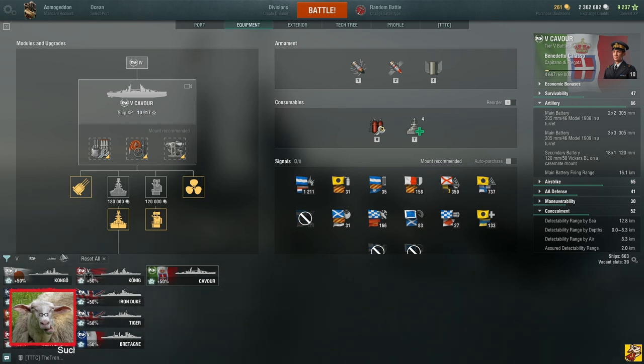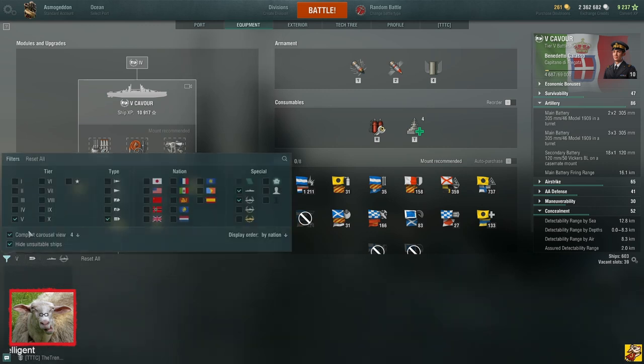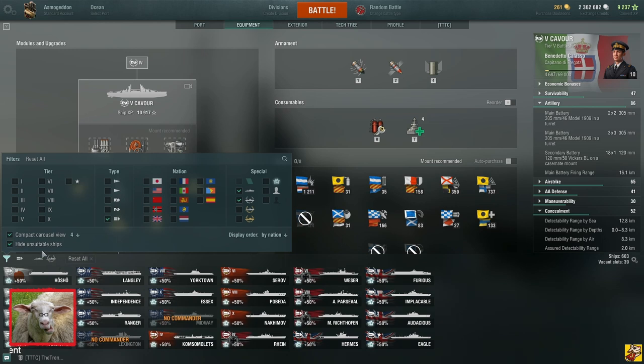Finally, carriers — they're not at tier 5, so that's easy. But let's talk about carriers anyway. Let's go to tier 6 because that's where they exist.